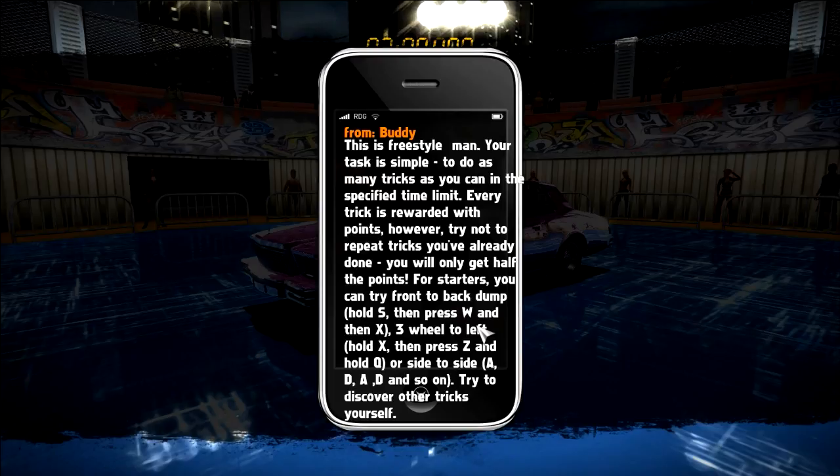It really gets people's eyes popping and the ladies really want to get into your car. Then we have three wheel to the left — hold X, press Z, and hold Q — or side to side: AD, AD, AD. That's a great combo. I have some other tricks myself, so don't worry, because I am obviously a pro at this. I have some insider knowledge. I can barely click on my phone to get off of that.